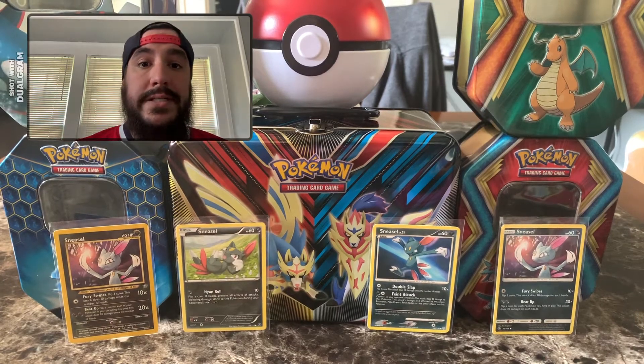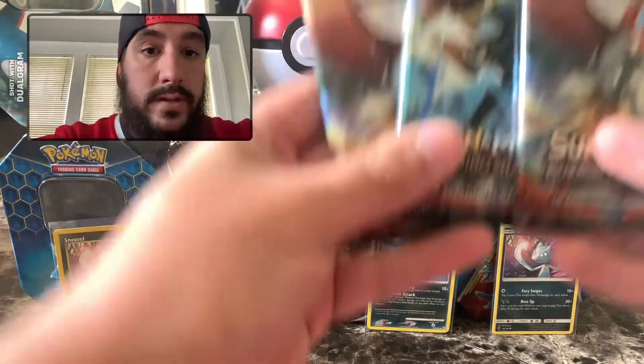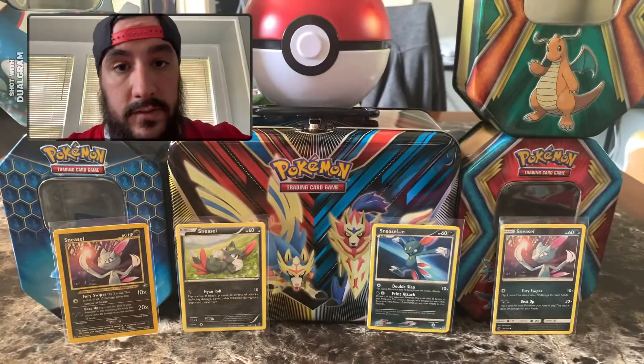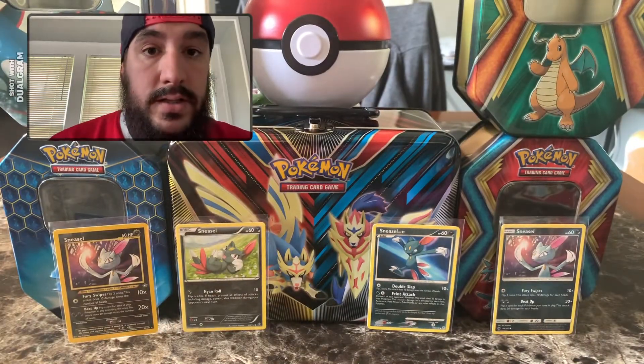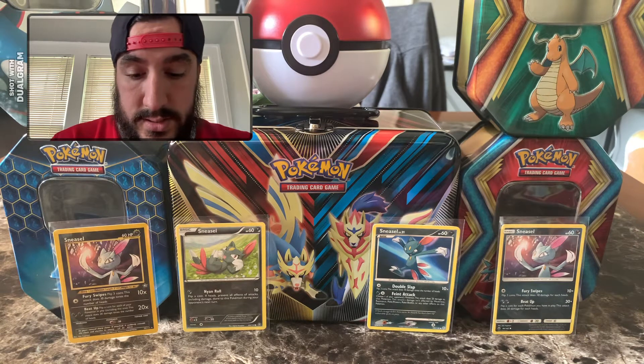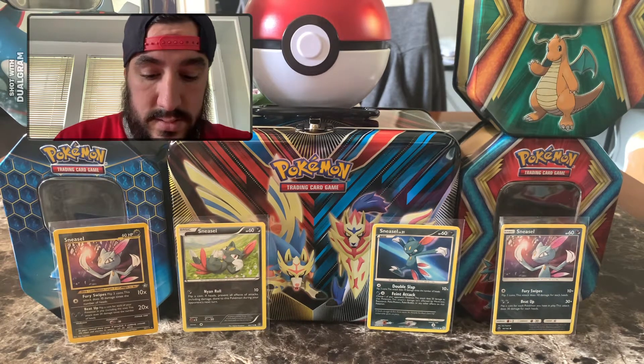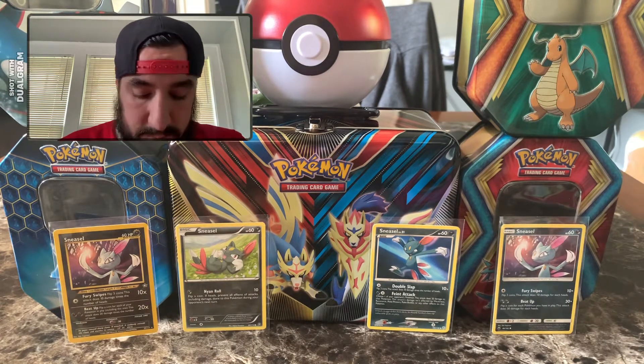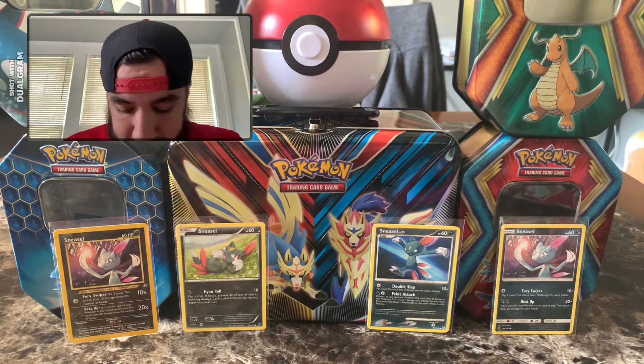What is up guys? Shadow Sneasel back here today with Burning Shadows. We are going for that Charizard and Braekson. If I can get this pack open, it'll be in business.